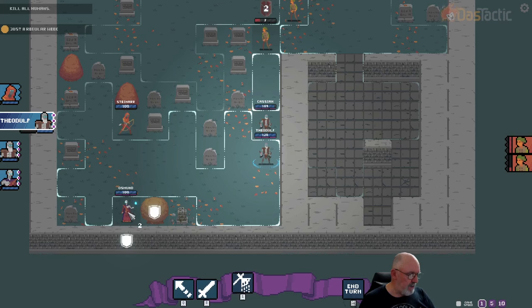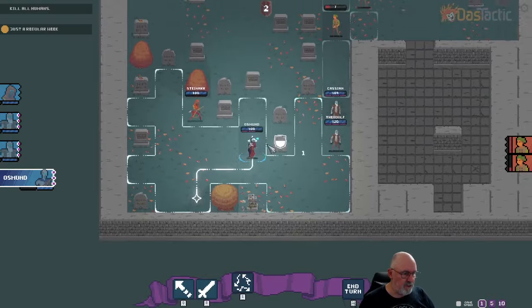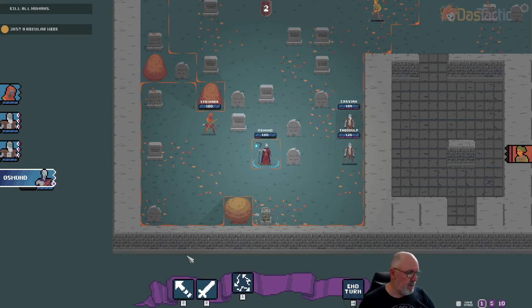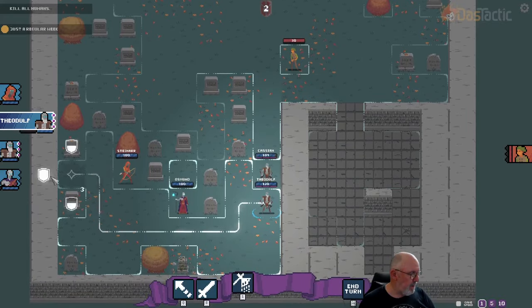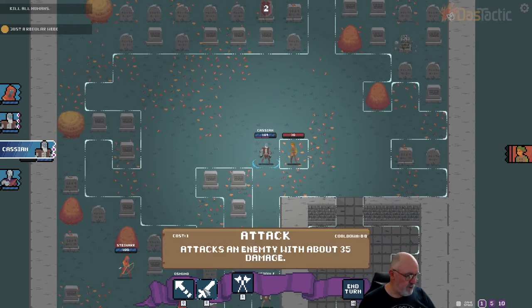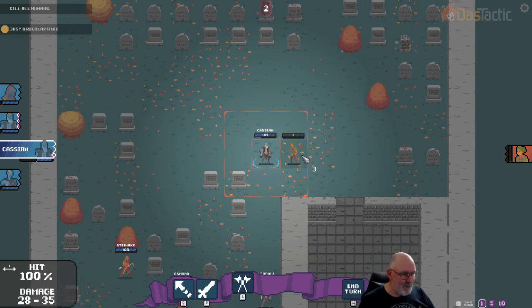Good shots all round. Let's go to Osmond now. Osmond has two action points left. Attack is 57%, 42 for the one at the back. We missed with that last one. Let's go to Cassian — still going to have two shots, and he'll be able to finish this one off. It's a 100% chance to hit. And one point left.